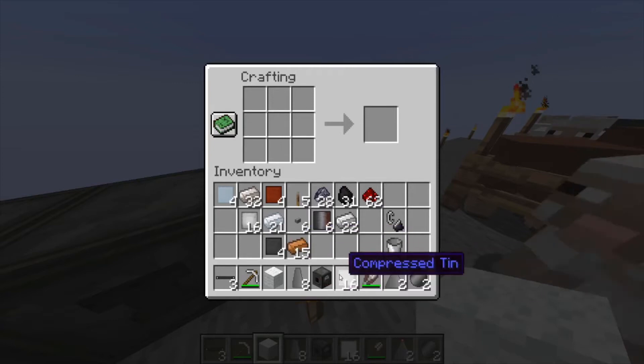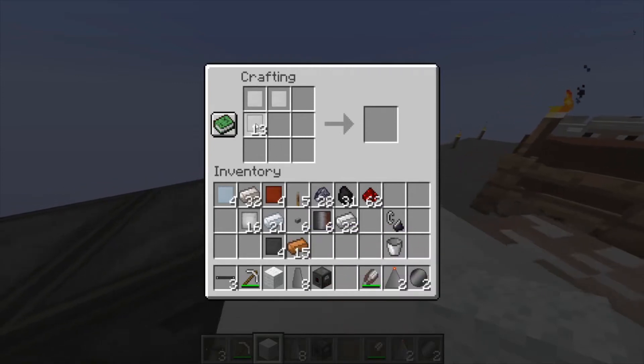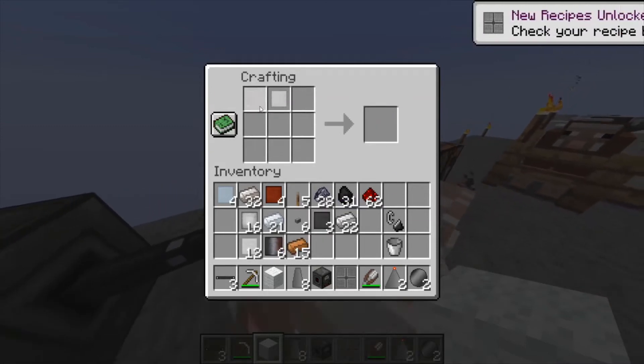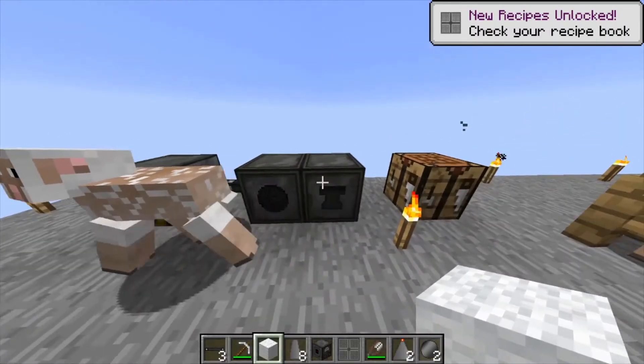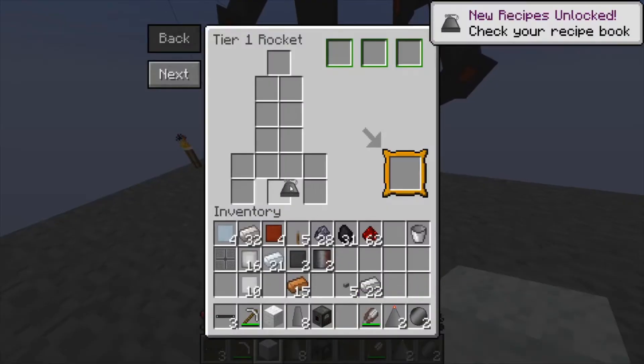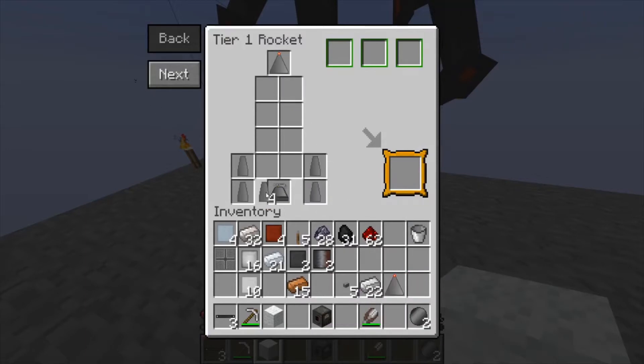You'll also need a nosecone, rocket fins, and a rocket engine. Just for a tier 1 rocket, you'll need 78 copper, 91 tin, 97 iron, 80 coal, a flint and redstone, a stone, and 0 to 24 wood. The wood is in case you want a chest — if you don't want a chest, you don't need any wood.